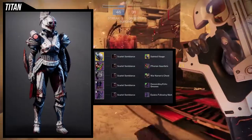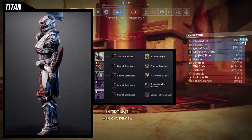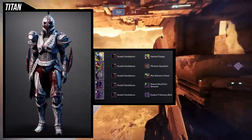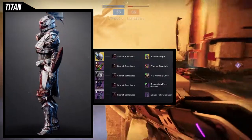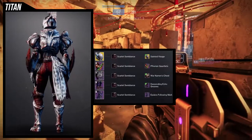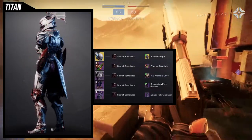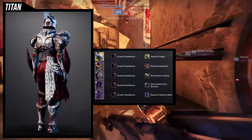You're going to want to combine it with that because that's what pairs best. For the arms, we're using the Florian gauntlets — you can switch a lot of these, they're very interchangeable. If you don't like the Florian gauntlets but you like the chest piece, you can switch the chest piece with War Newman's arms and it'd look good as well. For War Newman's, we're using the chest piece — I like the chest piece and I love the spikes in the back. For the boots, the Descending Echo Greaves are probably the best piece from the whole set. Then for the mark, we have the Apilos Following mark. Overall, you're going to be seeing a lot of this Titan.